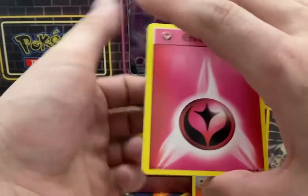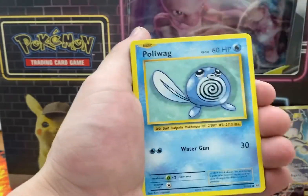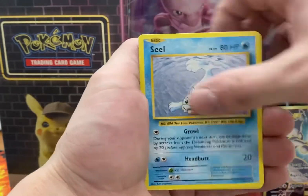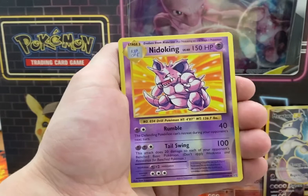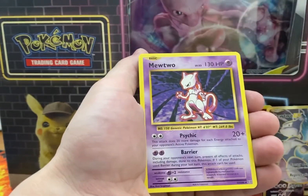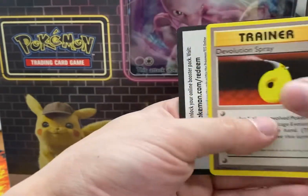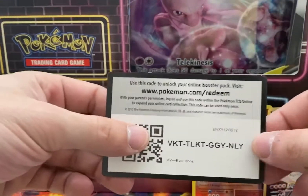Fairy Energy, Voltorb, Tangela, Poliwag, Seal. Reverse Holo Nidoking. Mewtwo. Porygon, Pokedex, Devolution Spray, and your last code.